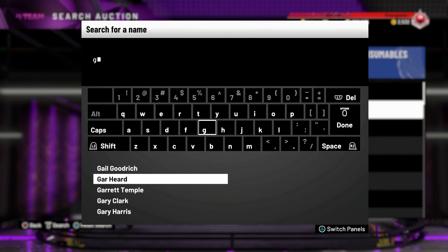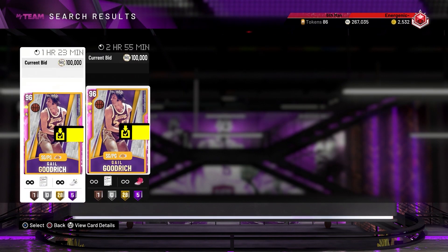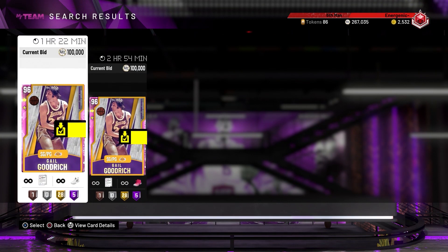I'm going to show you what he goes for on the auction house right now. He's going for 100K bid — I'm not sure what it'll end at, I might set a reminder. I literally got this gameplay for you guys and then I'm selling him right after. By the time this video drops, my Gail Goodrich will already be sold — comment down below asking how much he went for and I'll respond.